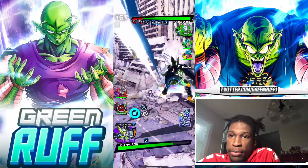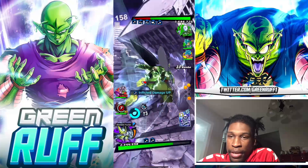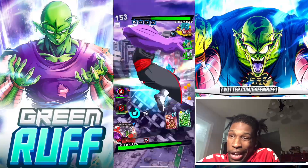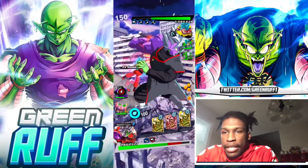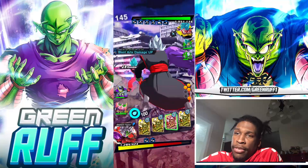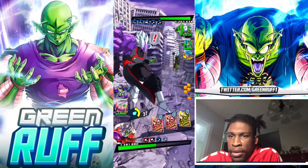Fat Buu does extra damage to Saiyans, and we're seeing a lot of Saiyans in this meta. CMZ does extra damage to Saiyans, Cell does extra damage to Saiyans — so all three of these units have those extra damage bonuses, which is pretty impressive. I pop the strike card and look at the damage Cell is doing. I go to CMZ to pop the blue card because I had a feeling he'd go to Kyle King, but the blue card didn't do as much damage as I thought. CMZ is built more offensive, so he's taking a lot of damage from Kyle King, who's chaining like 20 cards in one combo.